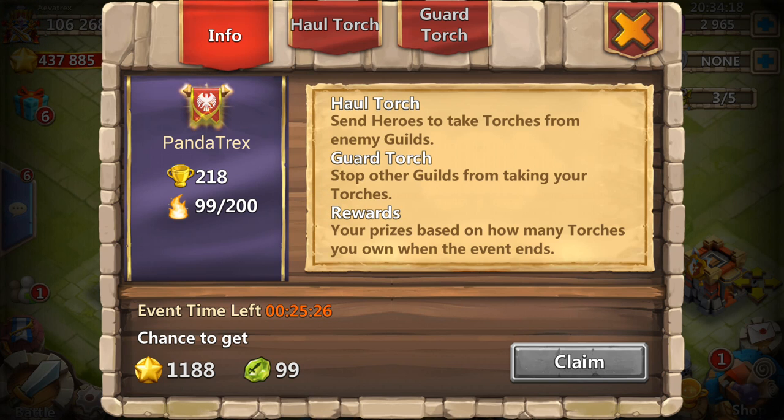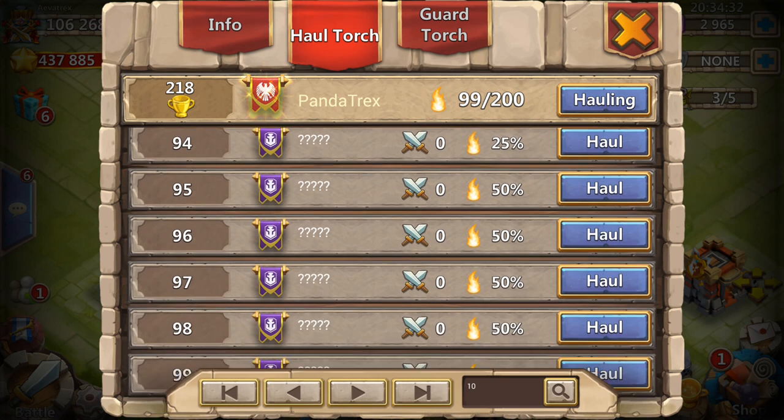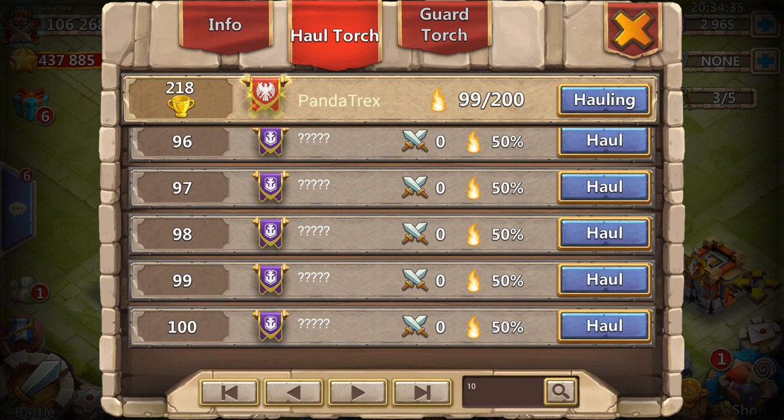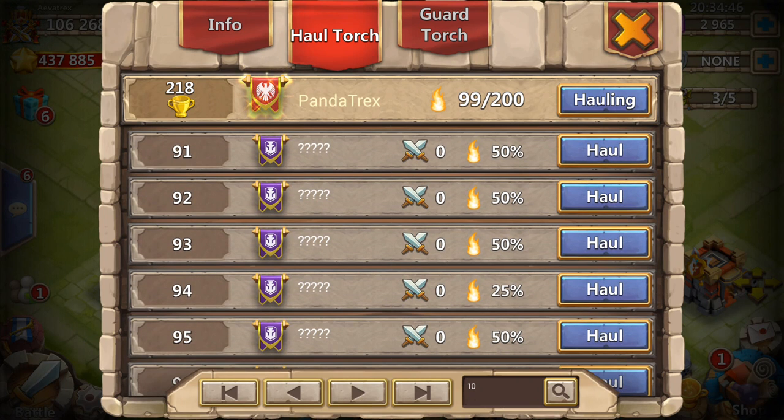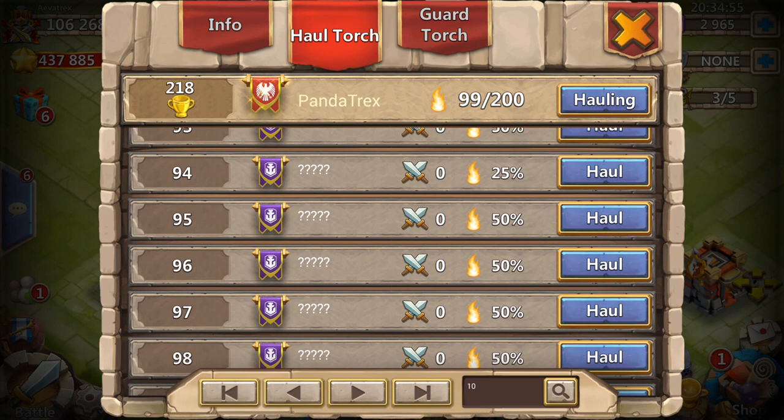I'm going off of just 200 torches — depending on your guild level it can be different, it could be less torches. But basically you want to stay right below the halfway point so that you're showing at 25 percent and still have a lot of torches without having to hold too many times. If you're at 99 torches and a member randomly sends 10 hauls, you're going to be at 109 torches, which automatically puts you over at 50 percent and increases your chances of getting targeted in the last 15 minutes, which is very crucial.